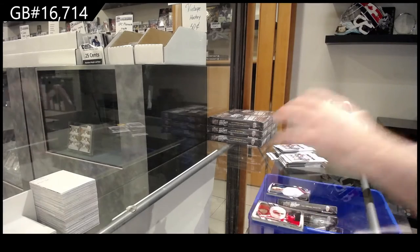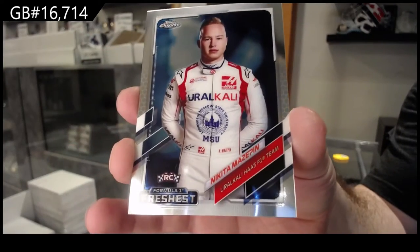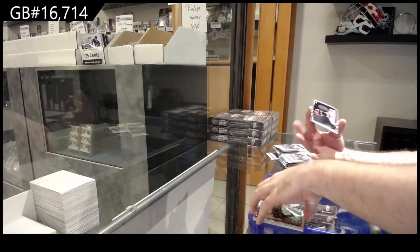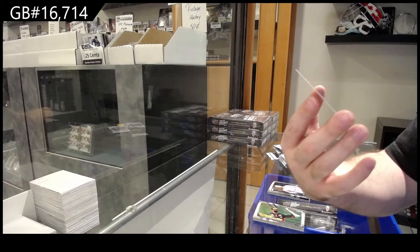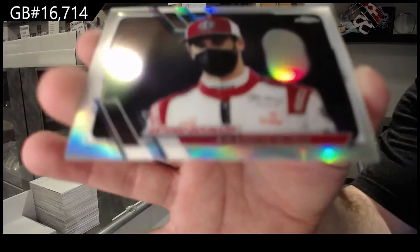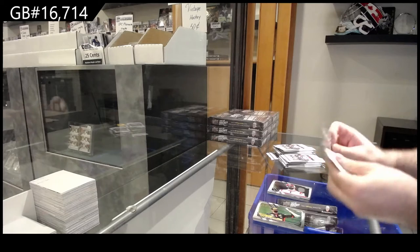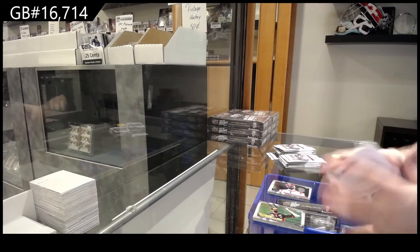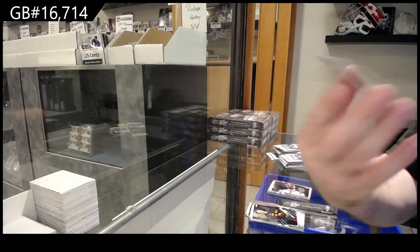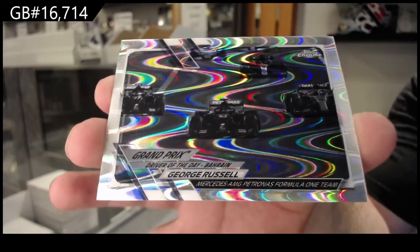We've got a Rookie of Mazepin for Haas. And we've got a Refractor of Giovinazzi for Alfa Romeo. We've got a Russell — these are very very nice looking cards — for Mercedes AMG.